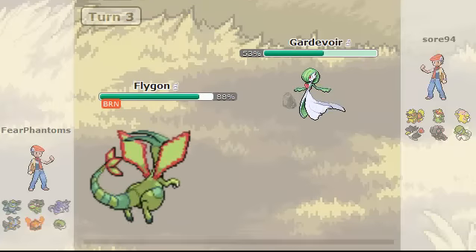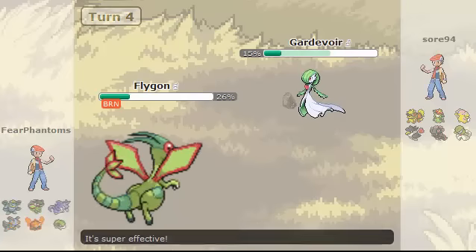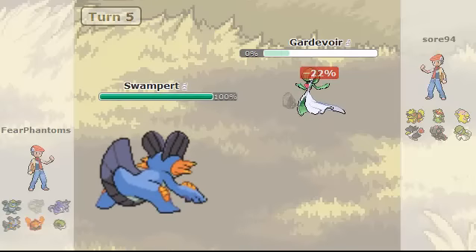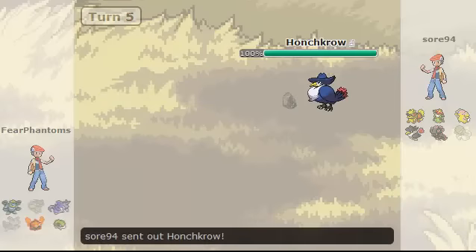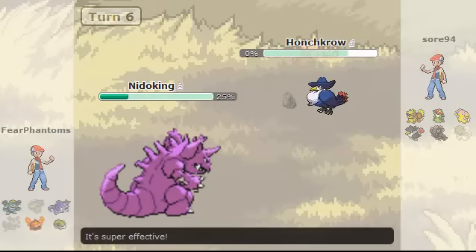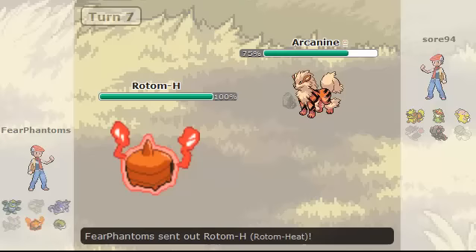So I just go for the Crunch since my Flygon's basically useless at this point. Pokemon Showdown at the moment in UU is kind of like test beta — it's not showing your moves on the side, but it shows your turns and all that. So I go into my Needle King, he goes for the Sucker Punch. I just go for the Ice Beam and take out his Haunter. Then he goes into his Arcanine, and I'm going to have to switch out and go into my Rotom.